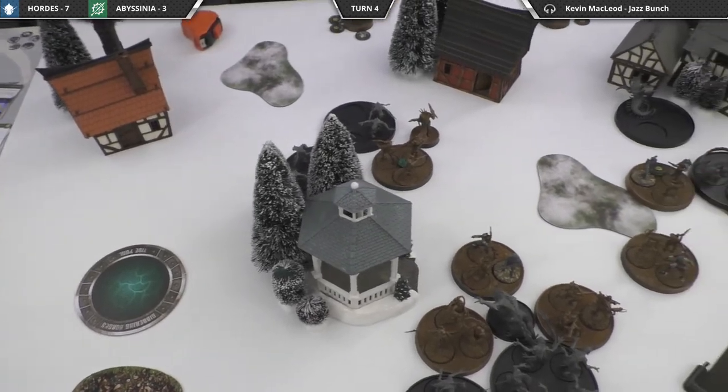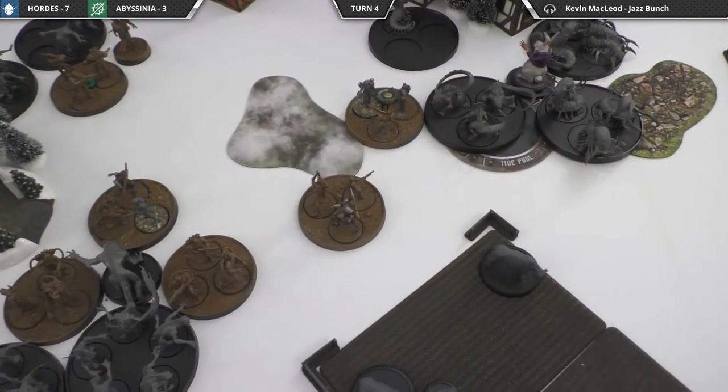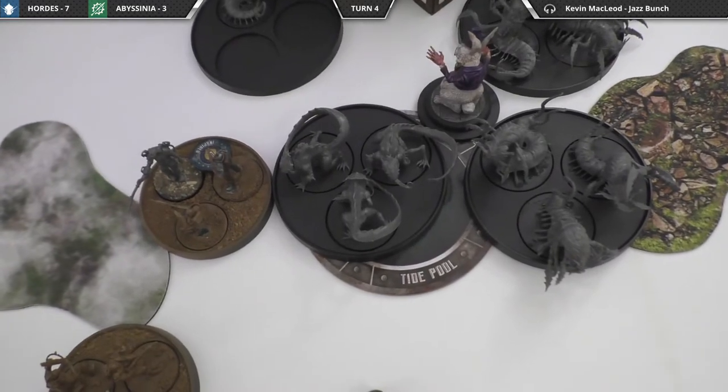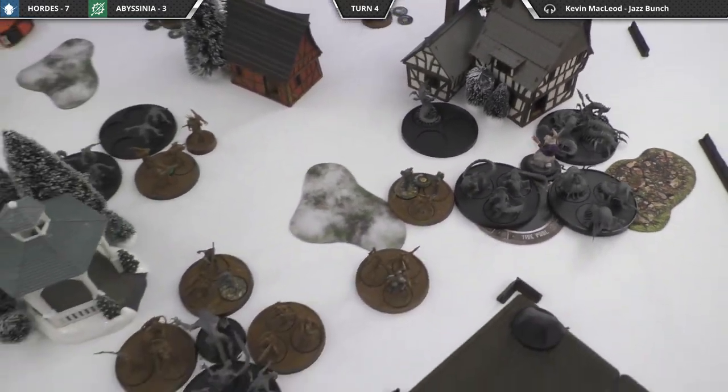Start of turn four. The score is seven to three in Jibbering Horde's favor. The Crow Runners moved around a little bit, some stuff came back with endless numbers, and the Abyssinia player starts.